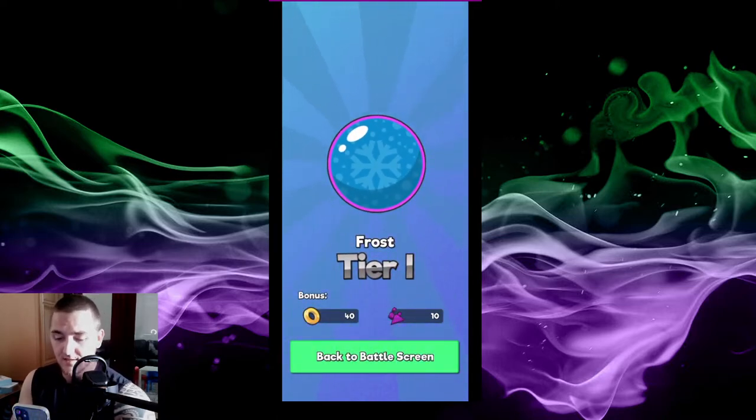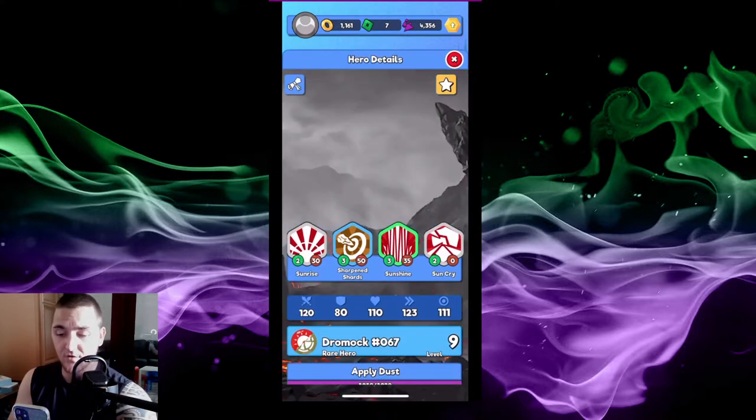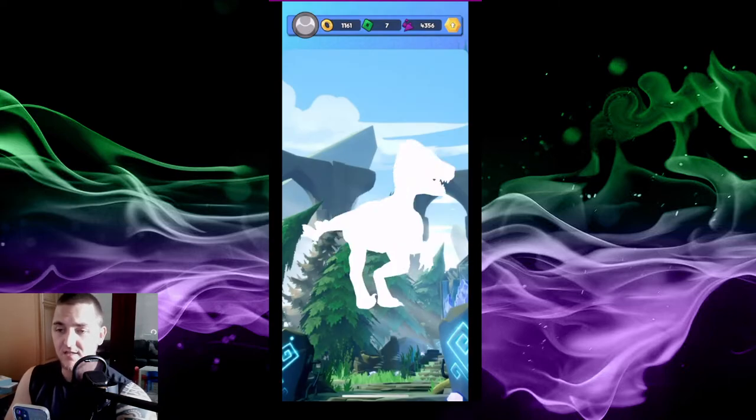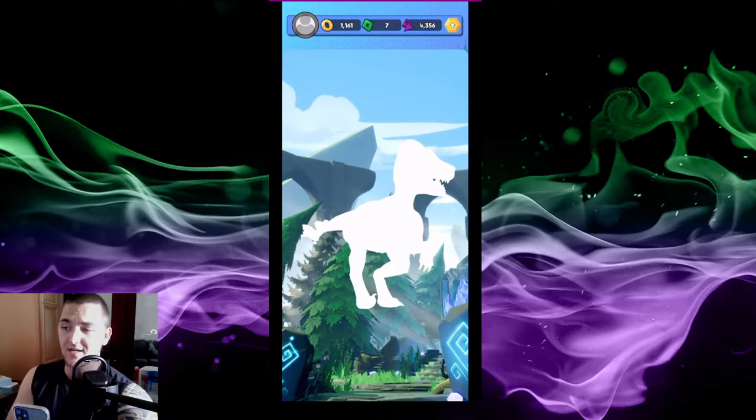Very good - I now have received a Frost Tier 1 evo stone, very nice. I actually have three heroes ready to evolve today, I've already collected their evo stones. Once you have your evo stone you're going to apply dust, and once you apply your dust you're going to get the option to use your evo stone right here. I'm going to hit OK - I'm using the dust and my Dromach is evolving from a little baby into some sort of T-Rex type looking guy.